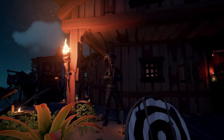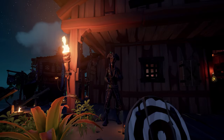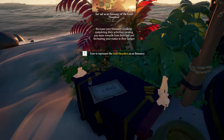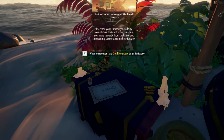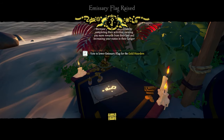Once you've hit rank 15 and bought the emissary flag, you can vote to raise and lower it at an outpost on the tables beside the trading companies. You won't find these flags in your flag box on the ship — you can only raise and lower them at an outpost if your ship is docked nearby. As with voting on voyages, you'll need a majority crew vote to raise or lower the emissary flag.